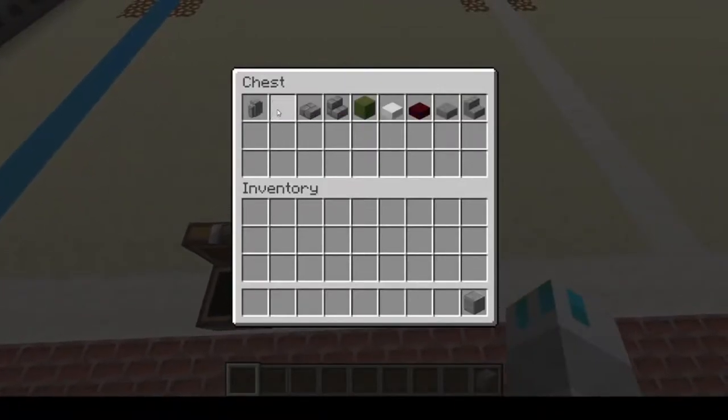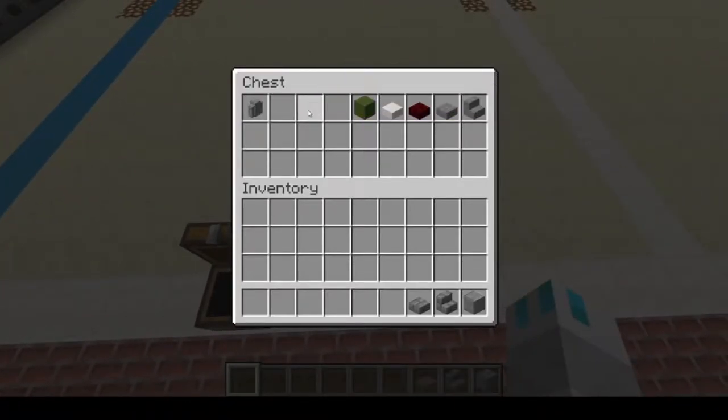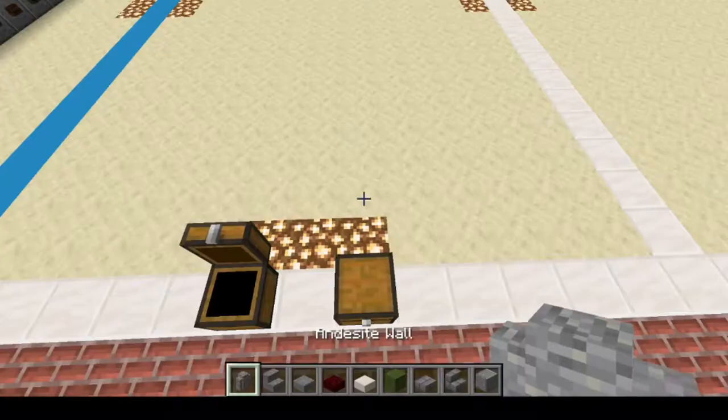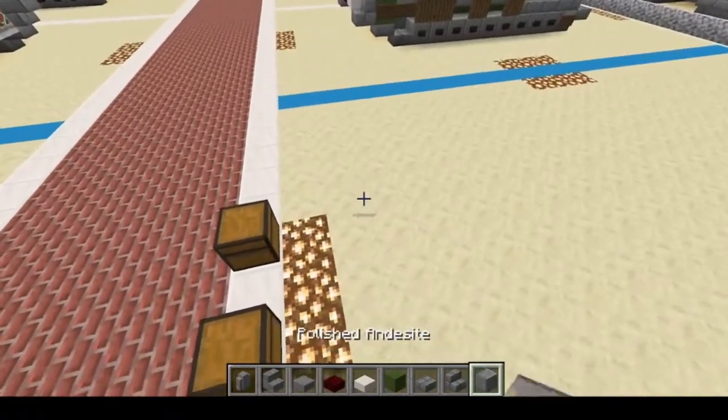So today you'll be needing polished andesite wall, stone brick stairs, stone brick slabs, green concrete, smooth quartz slabs, red nether brick slabs, stone slabs, stone stairs, and andesite wall. Alright, let's begin.